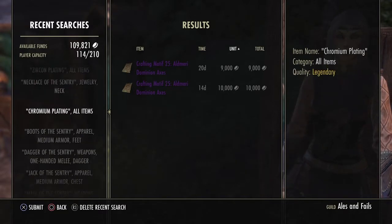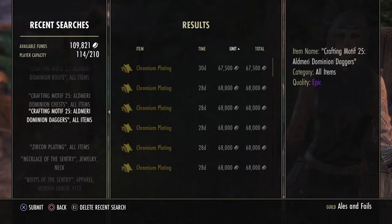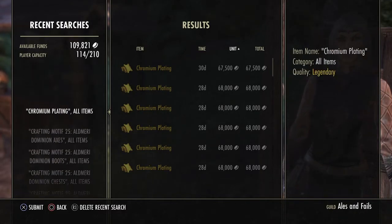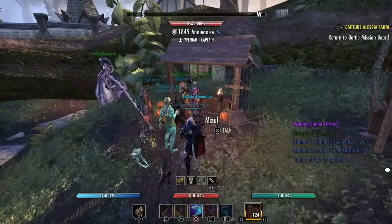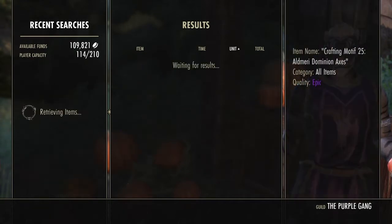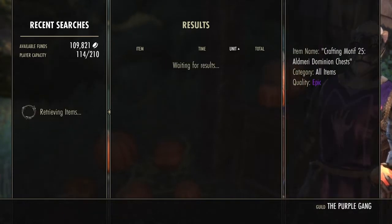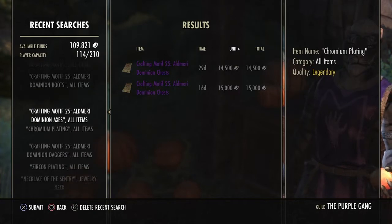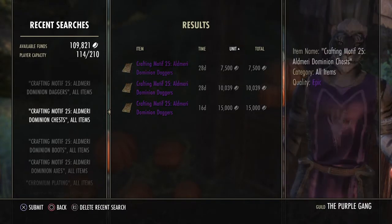Then I search the axes — there it is. I want to finish my list with another item I buy a lot that's easy to spot. In this case I search for chromium plating. Now in my list I have everything I'm trying to sell bounded by two anchor items: zircon at the top and chromium at the bottom. So I go to the next guild trader, search for chromium, then axes, boots, chests — always looking for what falls below my boundary item.